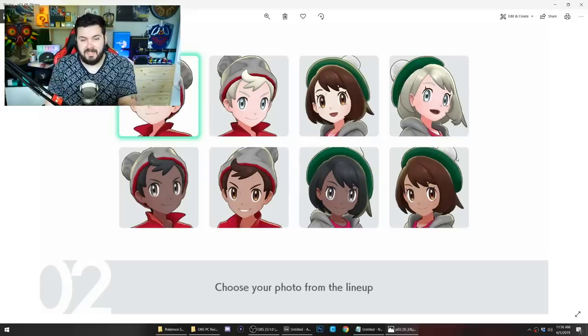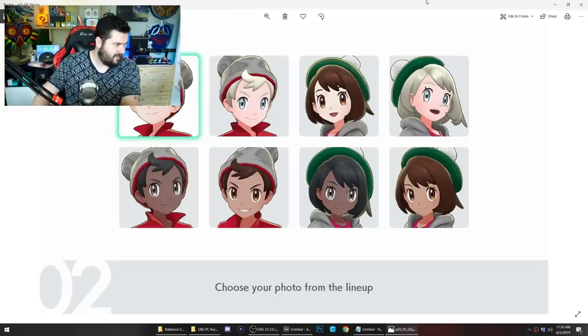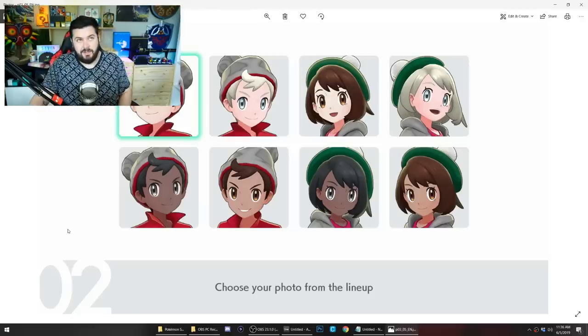We get a really cool shot of the trainer customization option at the beginning of the game. To avoid specifically stating genders, it says 'choose a photo from the lineup.' We can see it says step two, so I assume step one is your name and step two is choose a photo that most closely represents yourself. By the color of everyone's eyes, it's very clear that we're going to get contact lens options again.